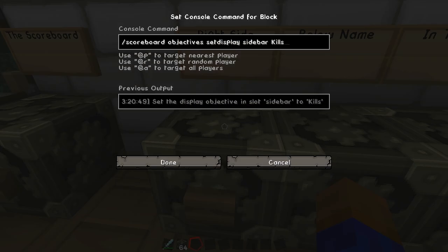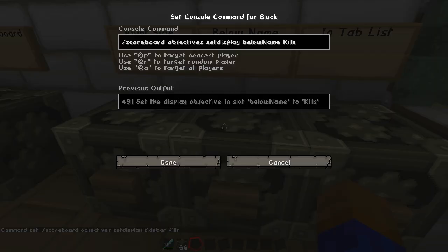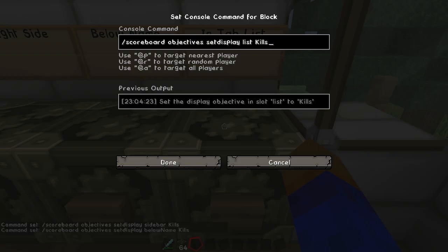To set it up on the right side, we're going to do slash scoreboard objectives set display. Sidebar tells it to go on the right, and then once again we have kills right here — this corresponds to whatever you had in your scoreboard before, so make sure it's consistent. The below name option is very similar, except you take out sidebar and put below name. The capitalization does matter in these, so you want to copy it exactly as you see in this video.